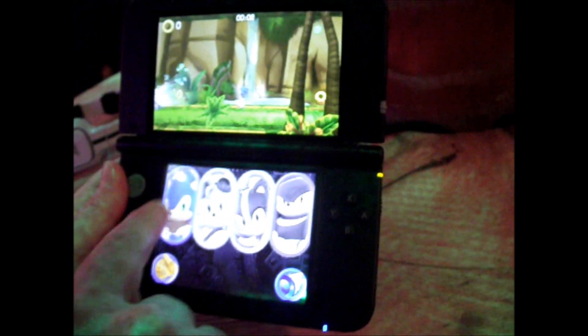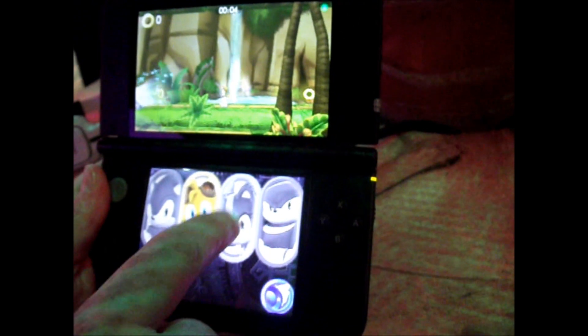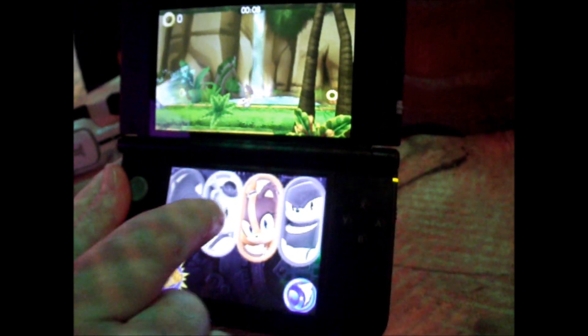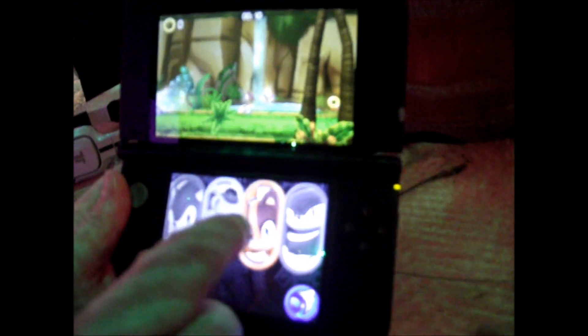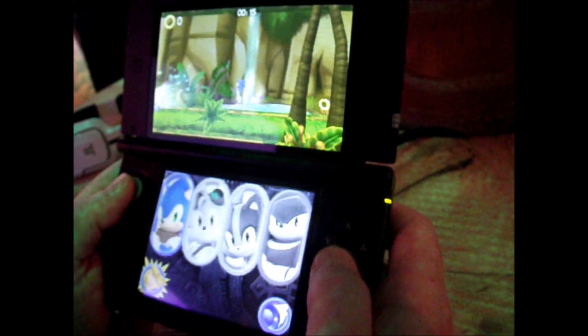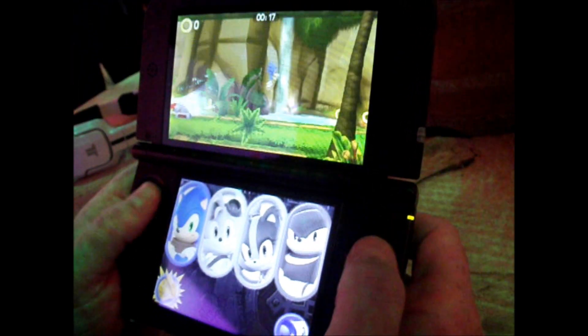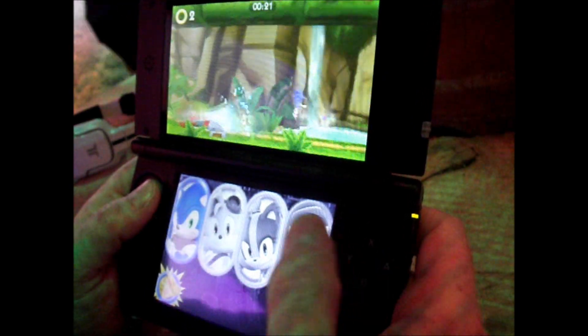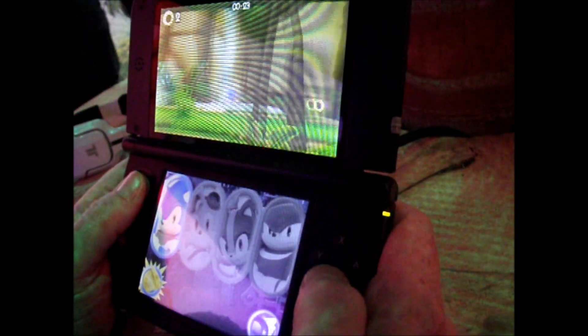In the adventure stages you have four characters to pick from: Sonic, Tails, Stix — who is an exclusively playable character only on the 3DS — and then Knuckles. Each of the four characters have their own unique abilities. Sonic has a dash, and you can use this dash to get to places that the other characters can't reach.